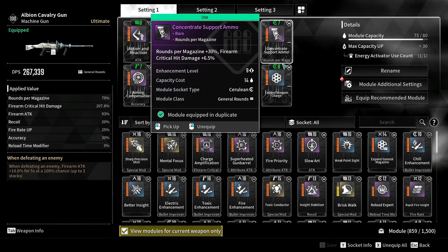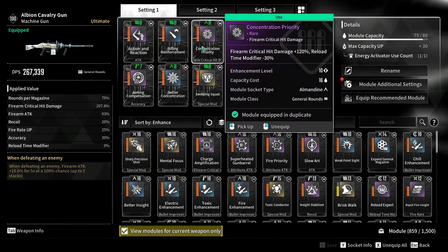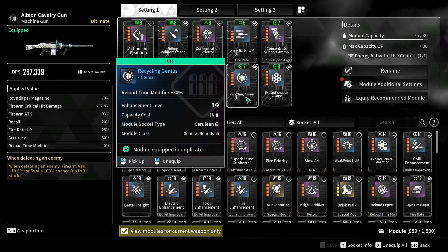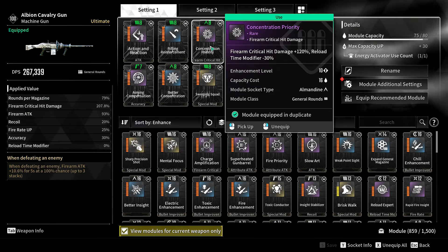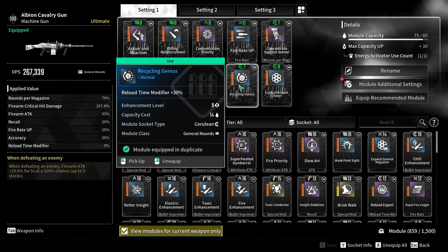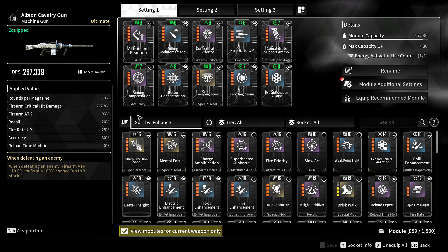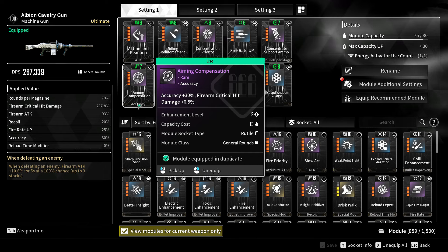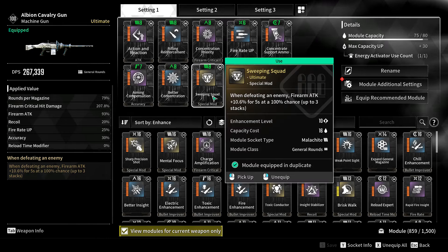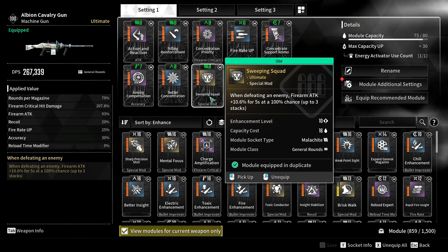We've increased the magazine, attack, and fire rate. Then concentration priority to increase the damage. Recycling, genius - reload time improvement because 2.5 was pretty bad, and because we add the ammo mod it increases reload time even more, so we added this to at least keep it at the base level. Better concentration for more hit damage. And to fix the very weak accuracy numbers, I added aiming compensation. Finally, sweeping score to increase damage even more - firearm attack plus 10.6% for 5 seconds at 100% chance, 3 stacks.